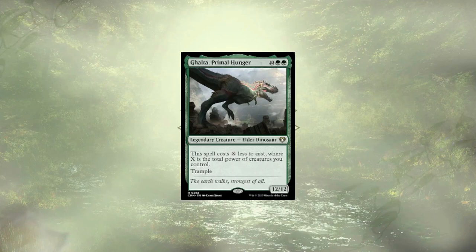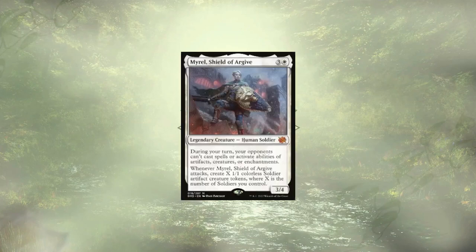Gulta, Primal Hunger is here, and like Ancient Imperasaurus, is a big body with trample that gets discounted based on our current board state. Slimming down a 12/12 trampling dino is going to force our opponents to overcommit to blocks, letting us trade super efficiently. Myro, Shield of Argive, locks our opponents that have interacted with us on our turn and is going to let us snowball the number of soldiers we control. Don't underestimate the power of doubling.